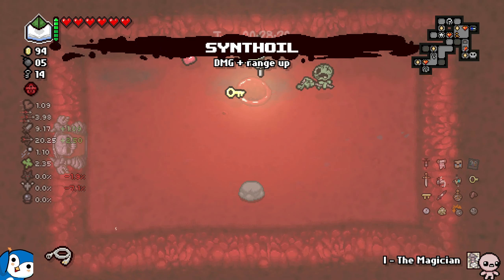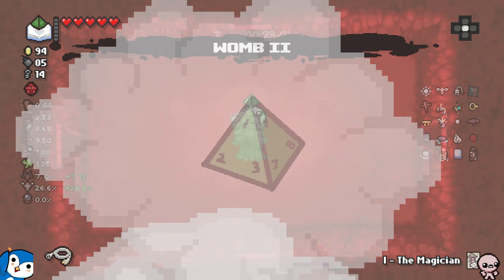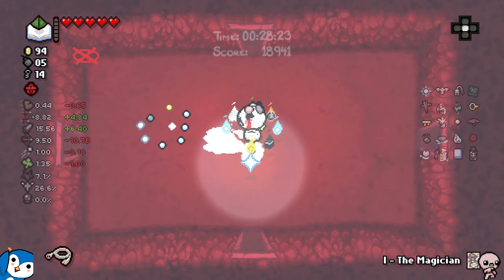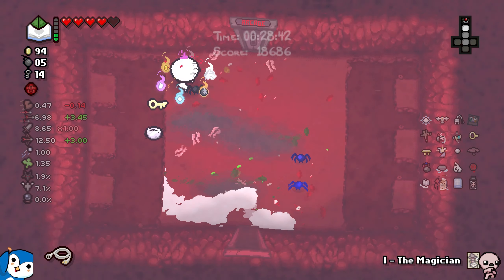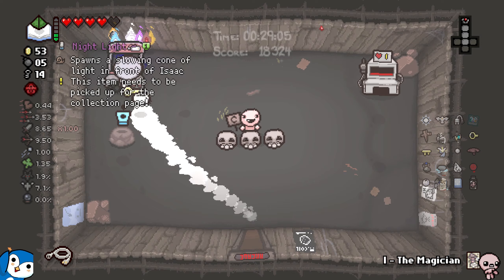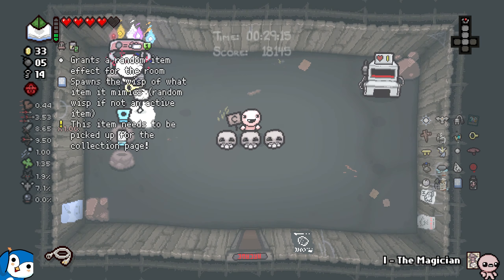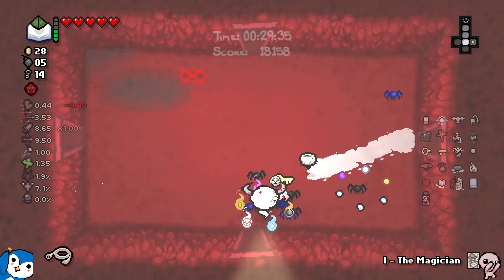I know this is a damage up, probably good. Angel items means potential Sacred Heart, right game? There is no Sacred Heart in there, but — oh my god, I have Epic Fetus! I don't know how to handle this and I don't know why I shoot so weird. I might be dead in here — I literally have to reroll as fast as I can. Yes, come on, drop me all the items. At least I got one item that is not an active.